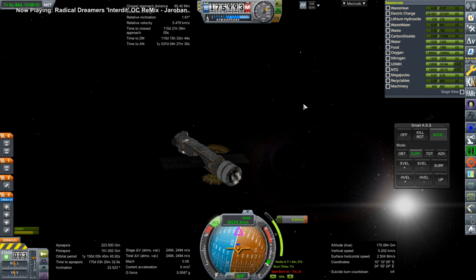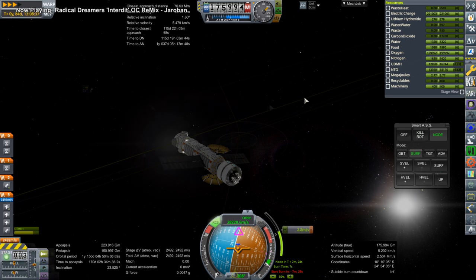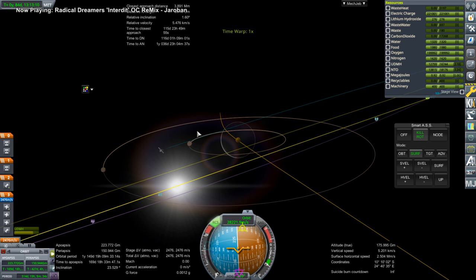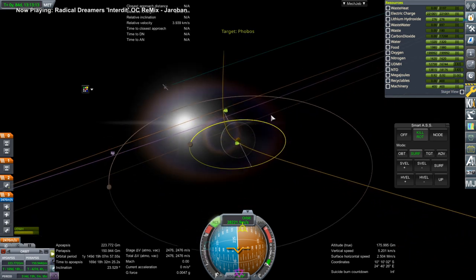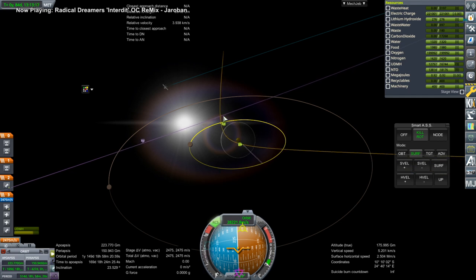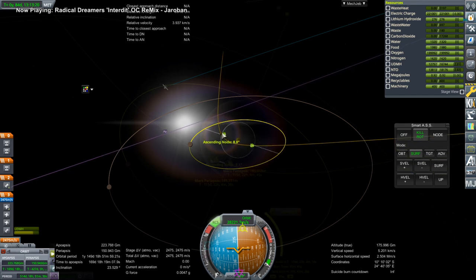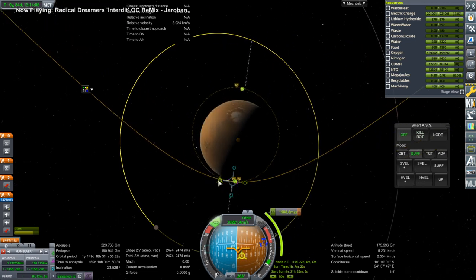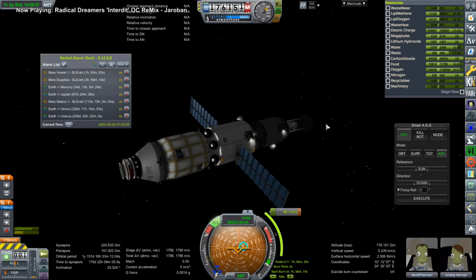We move on to handling mid-course adjustments for our Mars missions. It's been a little while since we looked at them, but we've sent station modules and also two crew members out to Mars. We're lining everything up with Phobos, so this is one of the station bits. No guarantee that all the station bits will get there, but if they do we'll have a nice station; if they don't, a somewhat smaller one.